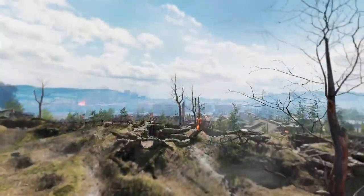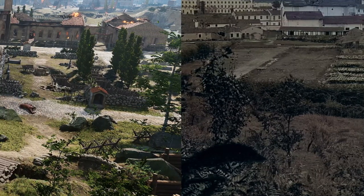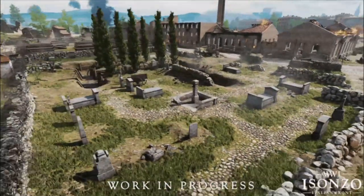Once the hill is finally captured by the Italians, they'll be able to construct machine gun emplacements overlooking the city. More specifically, they'll be looking down on the two major defensive landmarks, those being the graveyard and the paper factory.